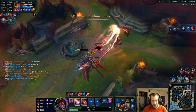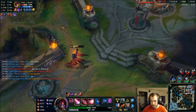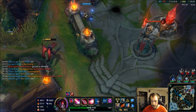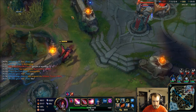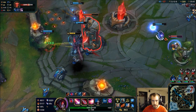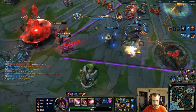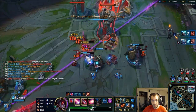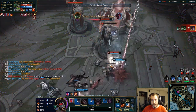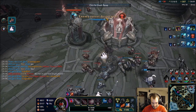See what I mean about the split push though? They can't fight me, so my team gets free stuff top. Leaves this wide open — we can push this turret in. We already got that down, so that'll give us three inhibitors, then that should be game. CC is the only reason I've died this game. Damn, Warwick.